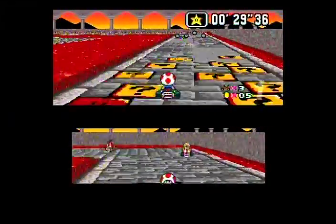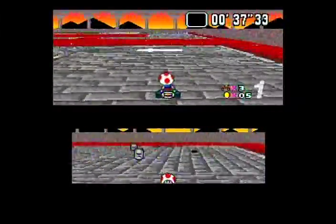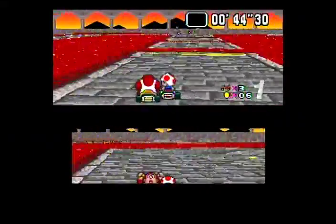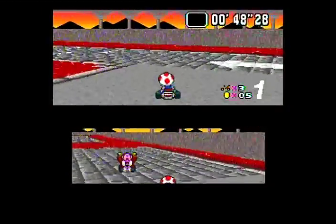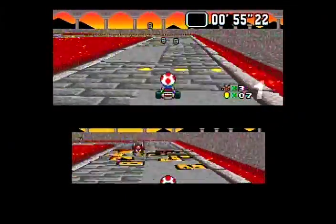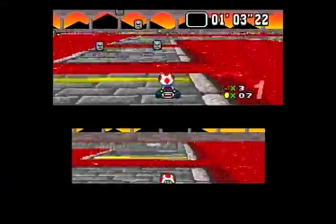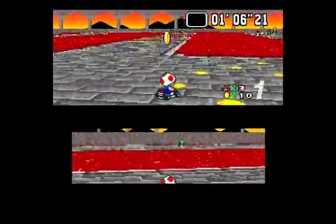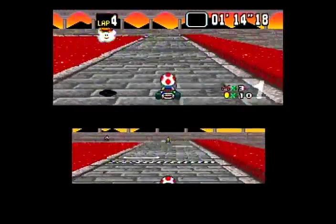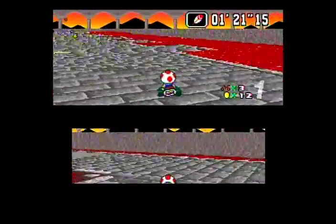Princess and Donkey Kong are right on my tail, so let's make sure I got this. Thwomps are starting to go up now — and I hit somebody, that was the princess. She'll come back, stupid rubber banding AI. These little guys get bounced around a lot by the big dudes, so that's the other thing to keep in mind — Mario and Luigi, not so much, it's definitely Toad and Koopa. Looks like the princess is catching up, so she recovered pretty quickly.